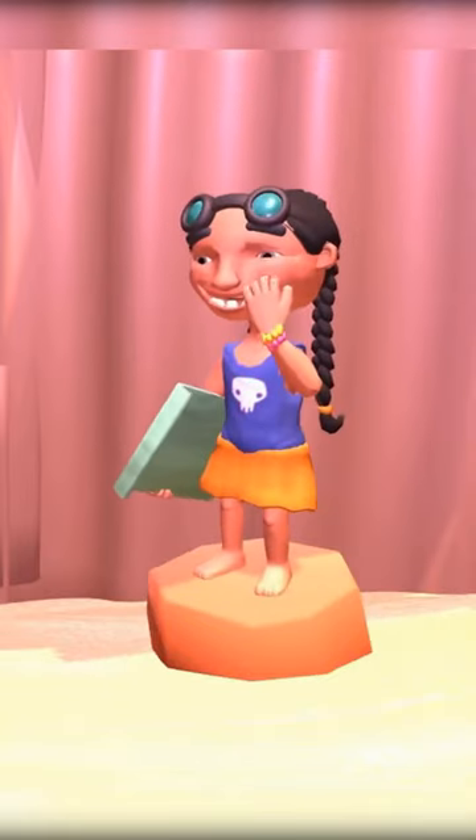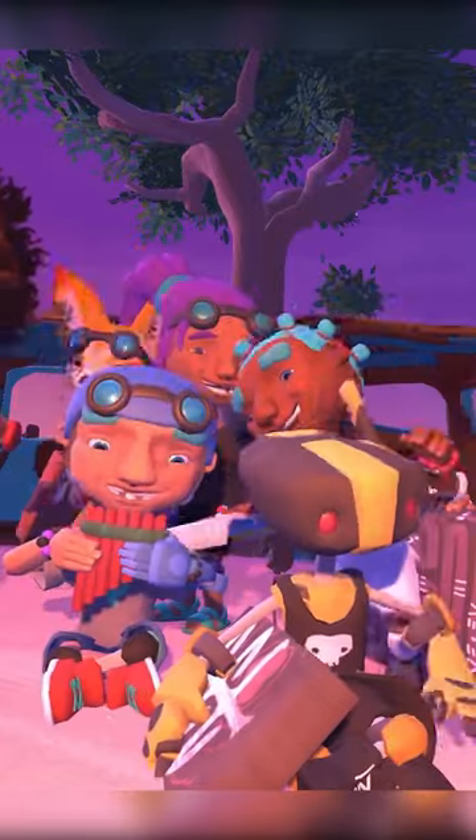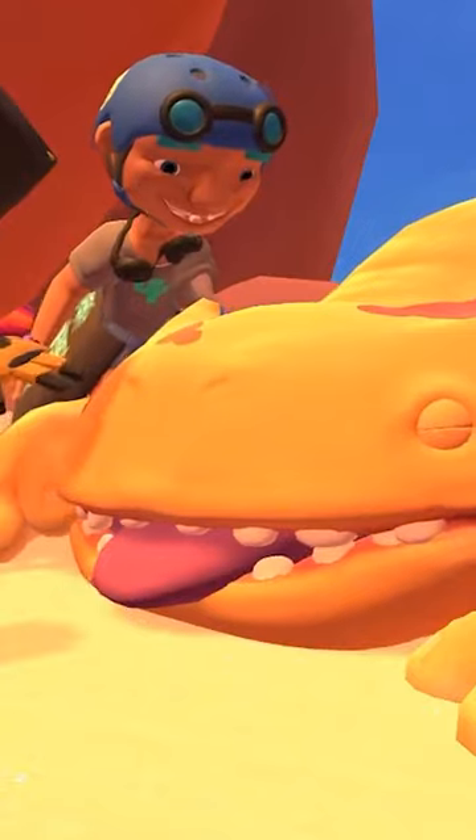There's tons of cosmetics to choose from, so you can always race in style, and you can do private lobbies with up to 16 people. And once again, this is all free. Plus, you can pet this big lizard in the pre-race lobby named Scrump, so that's really important.